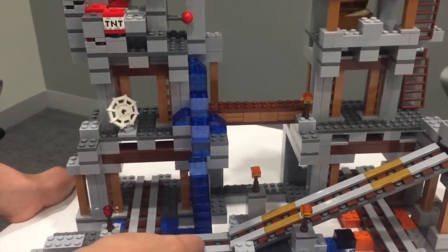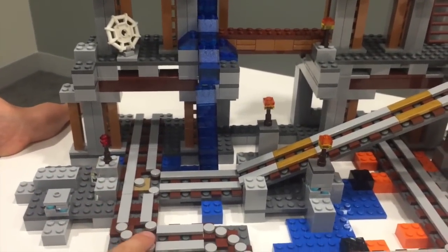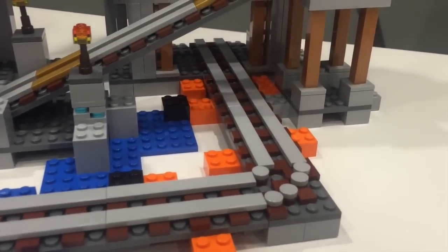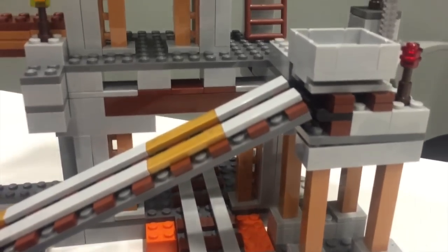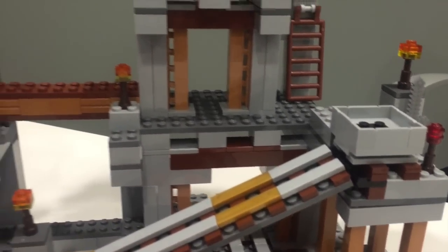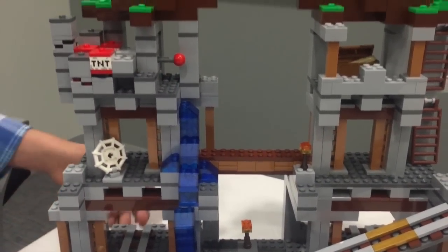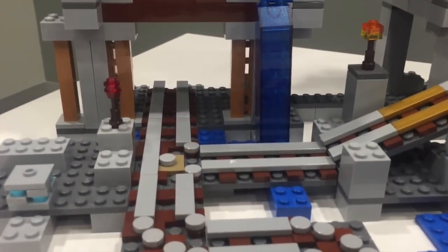The water takes us even deeper. Now we see the minecart tracks. There are little studs that make the curves, and flat bricks to make the straights. There's lava, and there's water flowing from the waterfall probably. And over here, it just goes on infinitely — you could build a whole other mine if you want.